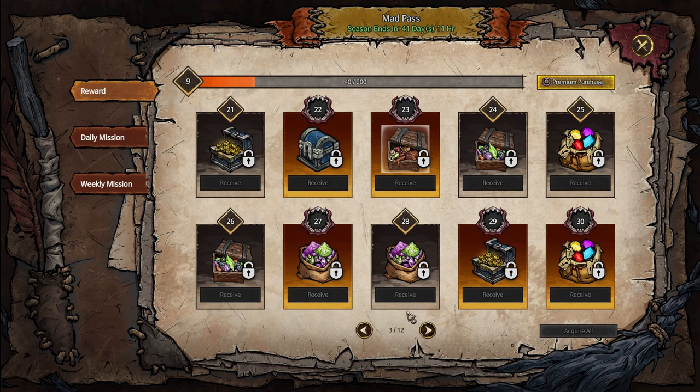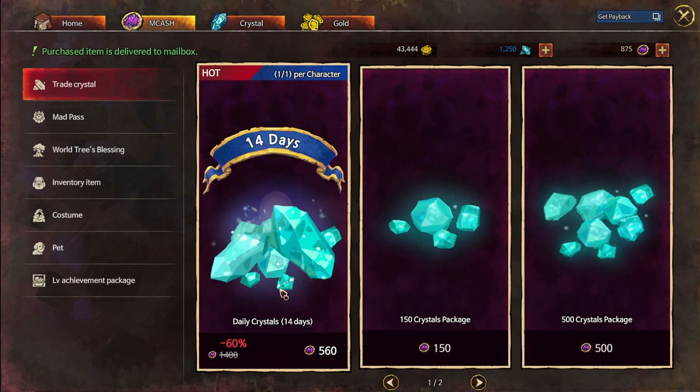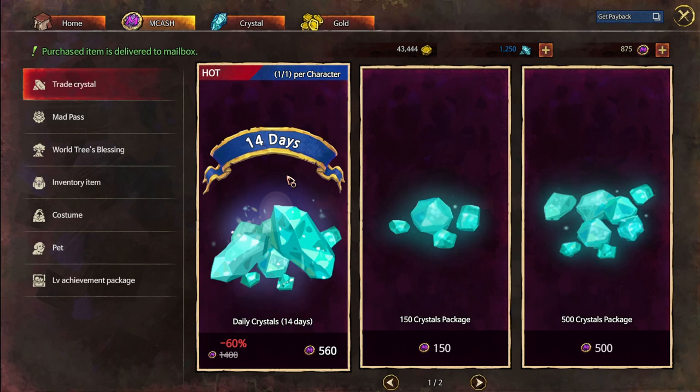This battle pass lasts about 40 days — roughly a month and a half — so every month and a half you'll have to buy a new one at $16 if you want to stay up to date. Also with mCash you can buy crystals. There's also a pack for daily crystals lasting 14 days: you pay 560 mCash, and since it's a one-to-one ratio for mCash to crystals, you end up with around 700 crystals — about 140 bonus crystals. However, you have to log in every day for 14 days to claim them.